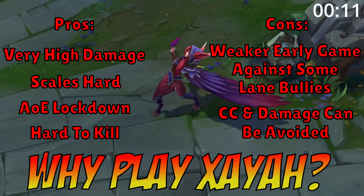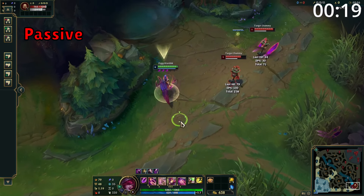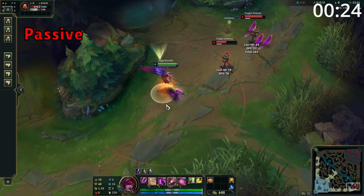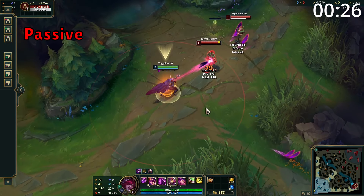Xayah's passive is: after using an ability, her next three attacks will over-pierce her target, dealing damage to all targets along their path before leaving a feather on the floor for six seconds. These are shown as feathers under her health bar and she can have up to five stored at one time. In addition, if Rakan is in the game and one of them is backing, the other can join their back for a faster back time.